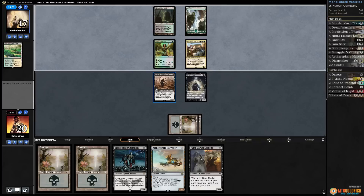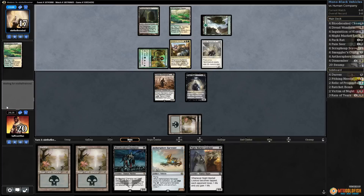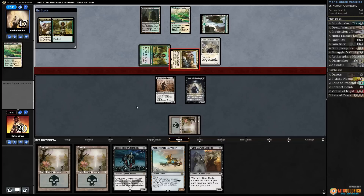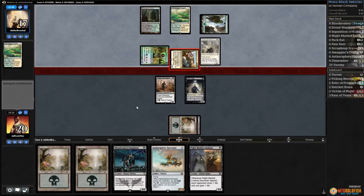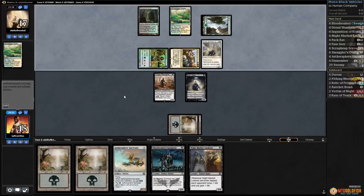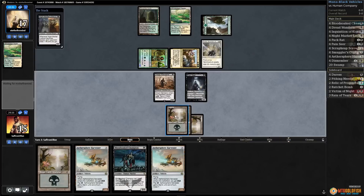Another land for the opponent and Thalia — that actually stops our Aethersphere Harvester from coming down next turn. Yikes. We have more removal after sideboarding, but opponent is going to get in for a lot. Our best draw is probably just Dismember. We can go wide, but I don't know how we deal with Anafenza if we don't draw Dismember pretty soon. Down to 15, opponent passes. Another Harvester is not a good draw. Night Market Lookout, Blood-Soaked Champion, and pass the turn.